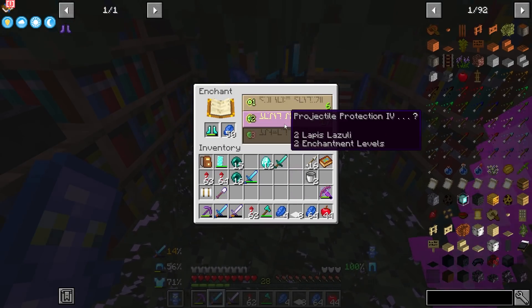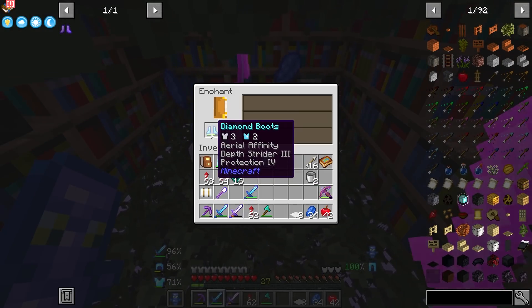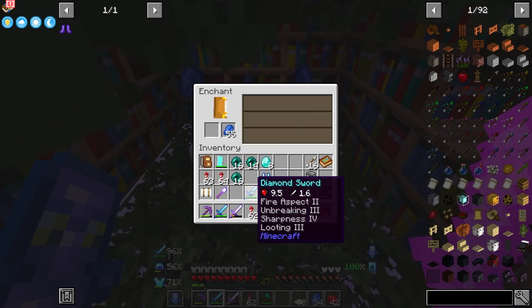Still got to roll on the boots. I've got to at least get Feather Falling and some other stuff on these. Aerial Affinity — while we're flying I think Aerial Affinity makes it so we can fly and break blocks. Don't really need that honestly. But it does have Protection and Depth Strider, which I am super happy with.